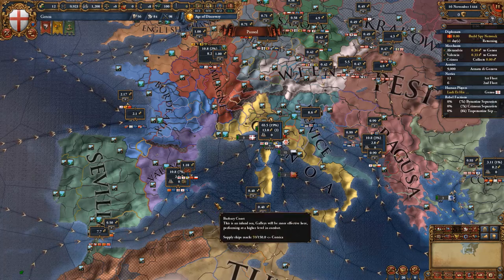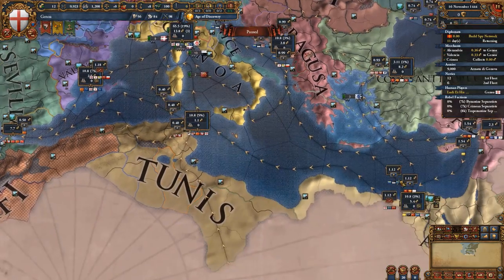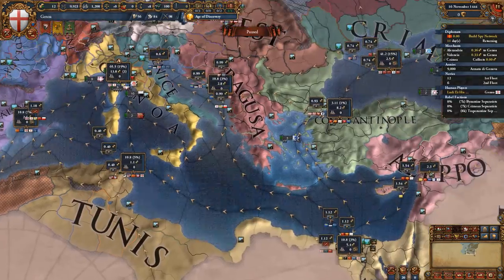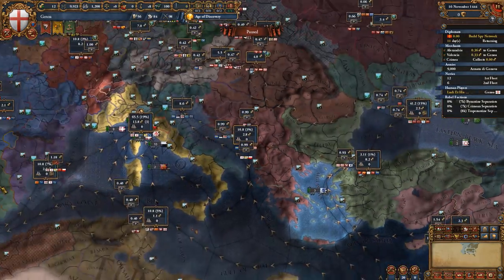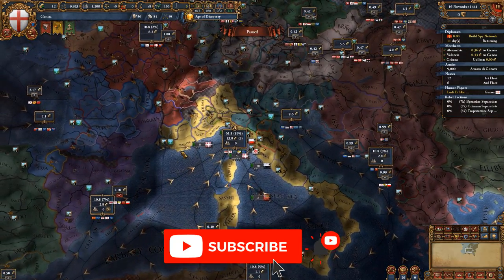The Genoese start off with three merchants: one transferring trade from Valencia, another from the Alexandrian trade node, and the third collecting in the Crimea trade node. Keep them like this — this is the most optimal way of using your merchants.